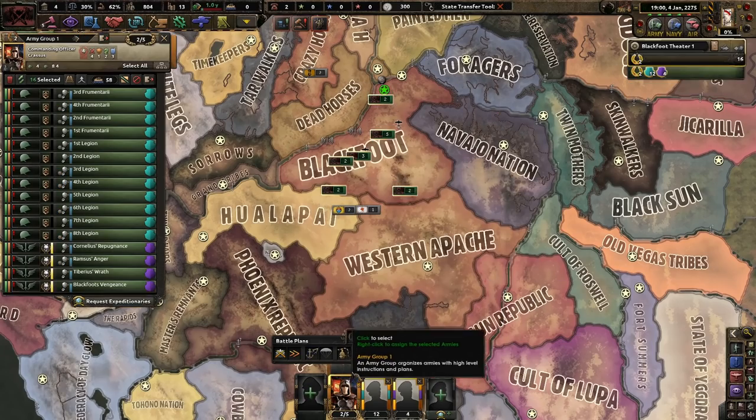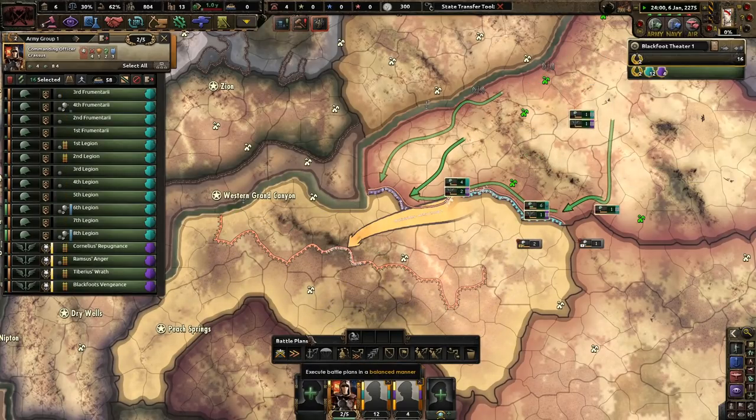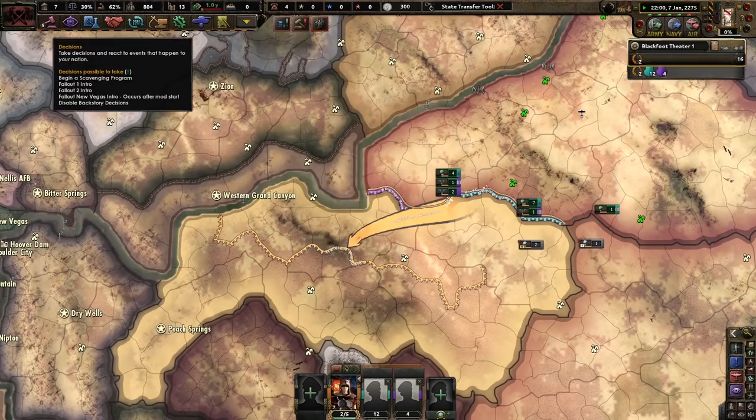We need some generals. I'm not really sure who to take out first, probably these guys down here, but we'll see what happens. Our focus is done — Kaizal's death. Kaizal is dead, his empire cast and torn asunder. We live in a vile day where the prolificates run amok. The subsequent collapse of the Legion following the death of Kaizal dawns heavily within the minds of those who continue to flock to his banner. We get machetes and manpower, or option 1C: division organization recovery rate and reinforce rate — that looks really good — or the legionary spirit: army XP and land doctrine. I'm going to go with the legionary spirit, that seemed like the best choice.